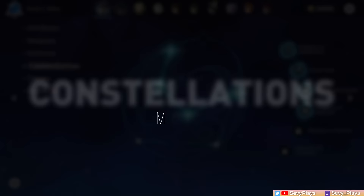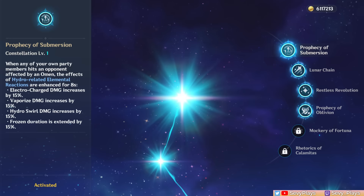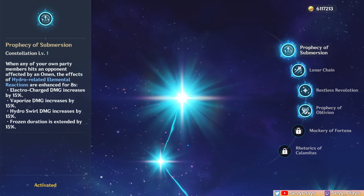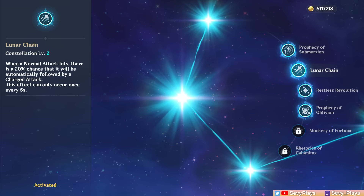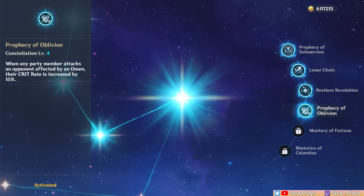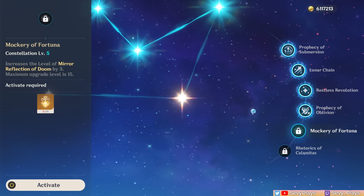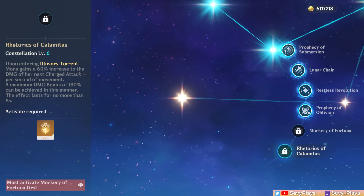Now let's look at constellations. C1 makes Omen increase the damage of electro-charged, vaporized, and hydro-swirl reactions and slightly increase the frozen duration of enemies, lasting 8 seconds. C2 gives Mona a 20% chance to do a free, no-stamina charge attack after a normal attack, triggerable every 5 seconds — useful for on-field DPS. C3 increases her burst level by 3. C4 gives 15% crit rate when attacking enemies affected by Omen — simple but one of her best constellations. C5 increases her skill level by 3. C6 makes her sprint accumulate a 60% charge attack damage bonus per second sprinting, maxing at 180% after 3 seconds, though it's generally impractical in combat.